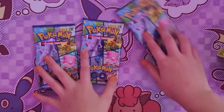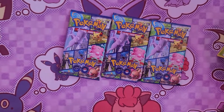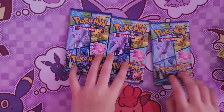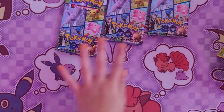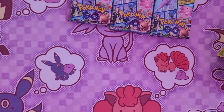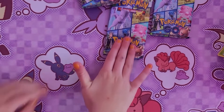Comment down below which one has something good in it, because I think one of these packs is going to have something good. Comment down below one, two, or three. This is one, this is two, and this is three. Or you can just comment down below if you have a Bulbasaur plushie, or if you have it in Pokemon Go. Either one. So I'm going to start with one.